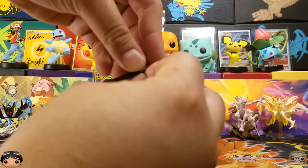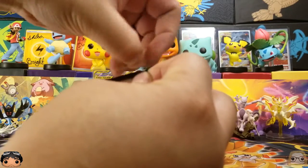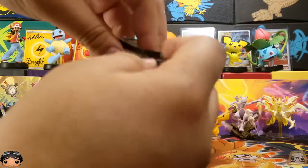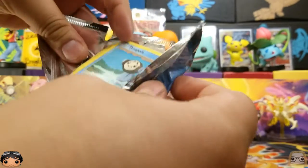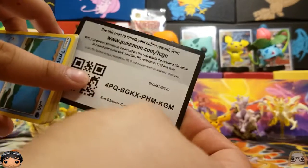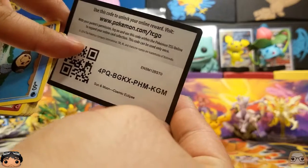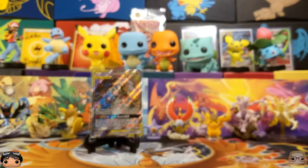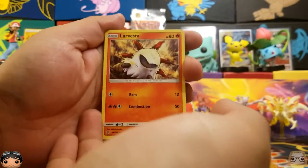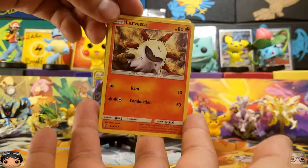I was surprised to see that Reshiram and Zekrom were a tag team. Why is that? I don't know, just when I saw it I was surprised. I guess probably because Reshiram was tag teamed with Charizard already, so I was just surprised to see that they had tag teamed him again. They tag teamed Reshiram. Got Dark Energy.